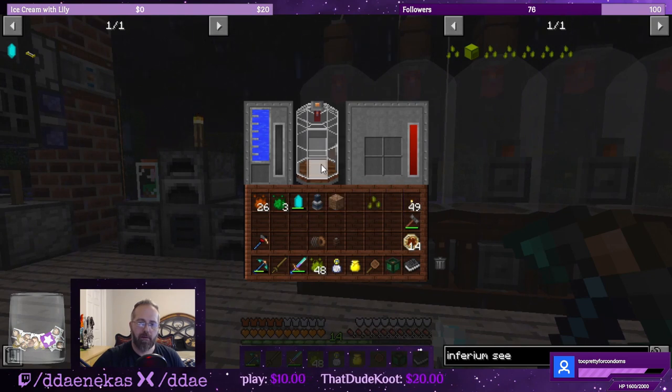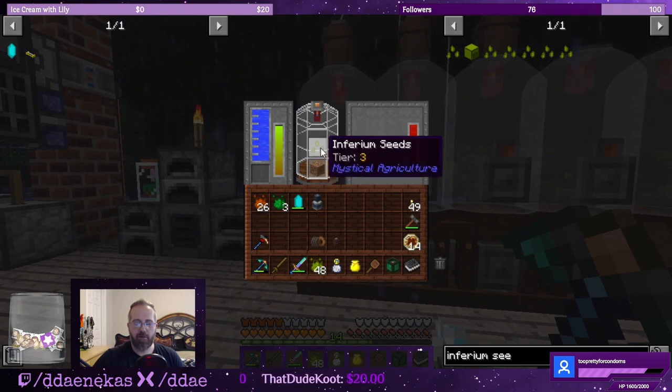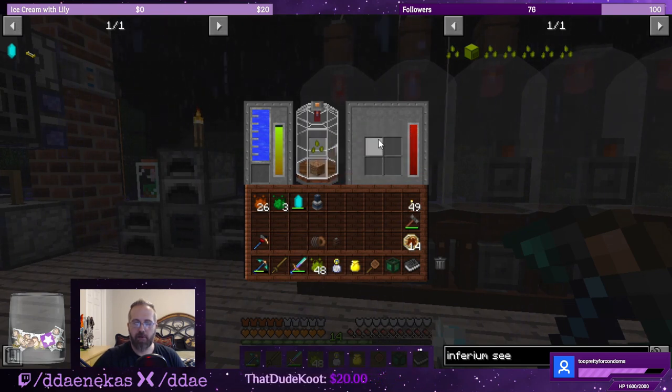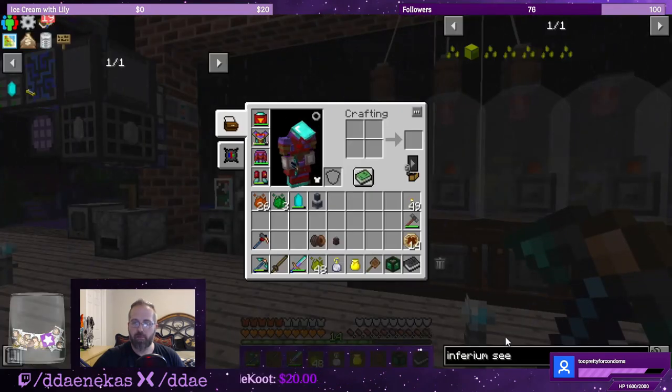Let's go ahead and put this here — we can get this started. The tier three inferium seeds are going to start being created inside this cloche and stored here.